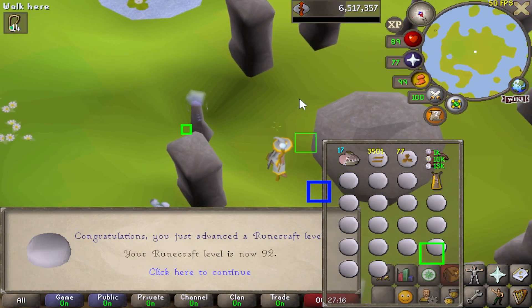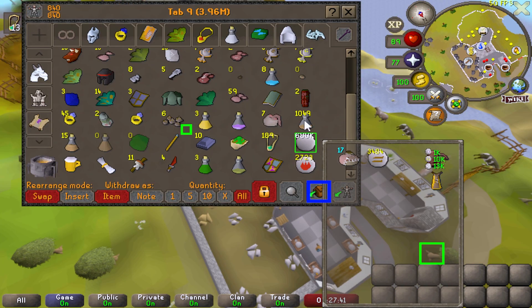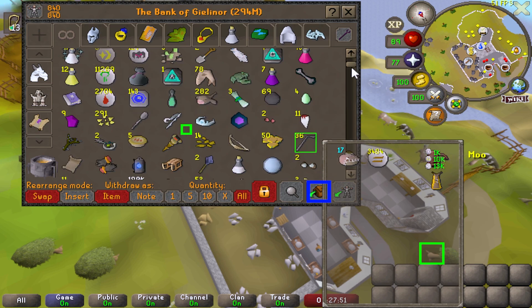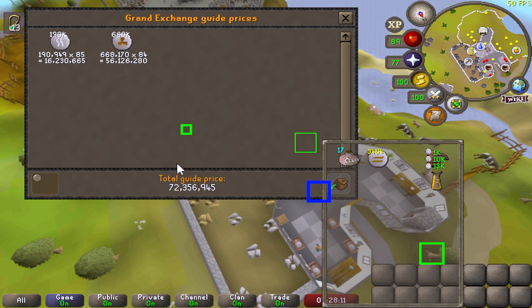And there is the halfway point to 99 runecrafting. I had a bit of a problem with the recording, so rather than showing the rune stack at 90 and waiting till 99, I'm going to show you exactly how much runes we have: 668k mud runes, so we're up to 72.3 mil at the moment.